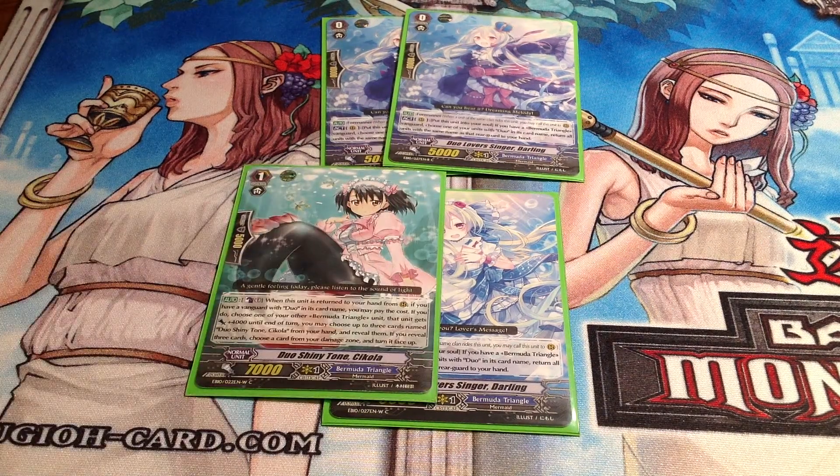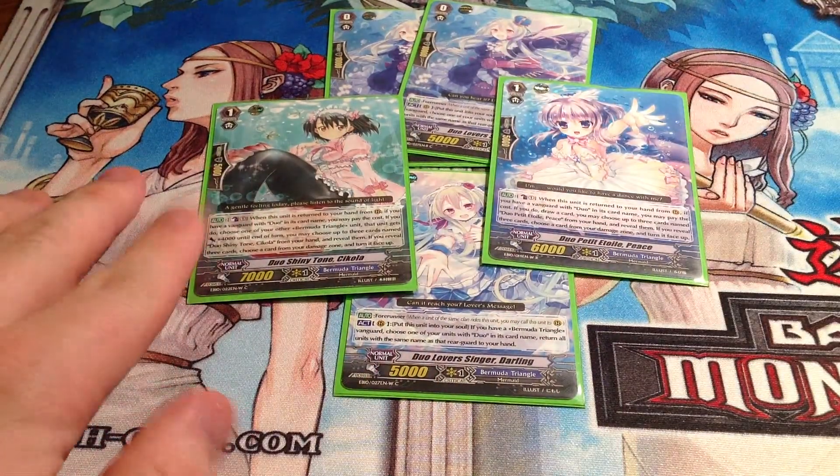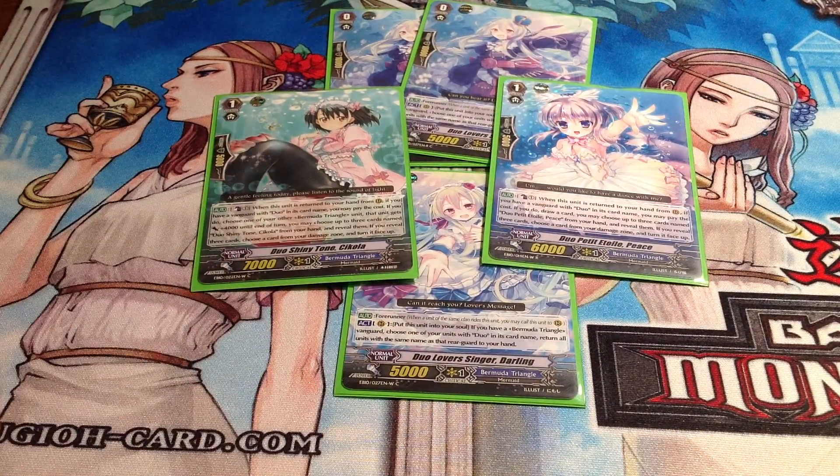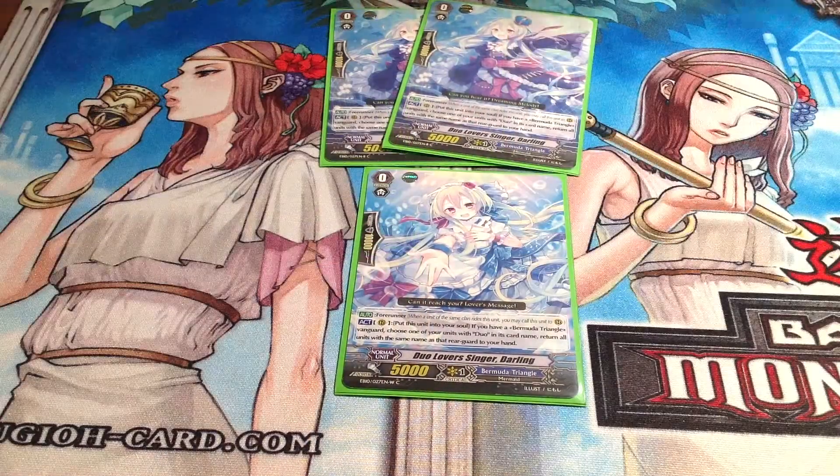Especially your Chicola and your Peace, because one of them lets you draw cards, and if you have the setup and you draw into this, then you can basically win — because you're either swinging for numbers that your opponent can't guard, or drawing cards so that you can guard everything your opponent has.